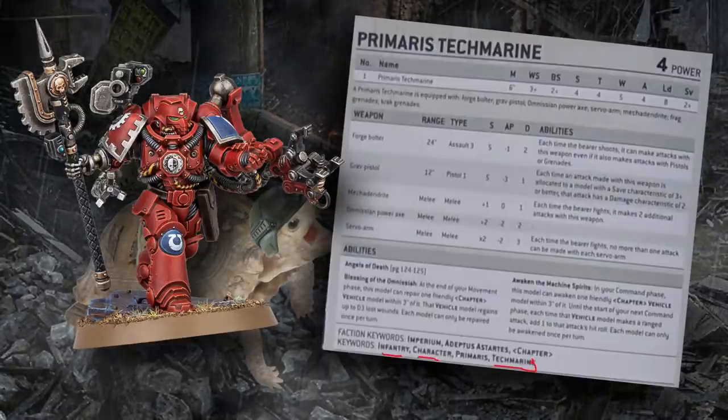He can be upgraded to a Master of the Forge, unlike the Primaris Apothecary who cannot be upgraded to Chief Apothecary for whatever reason. He also has the Primaris keyword, which unlocks a couple of very important stratagems — Gene Wroth being one of them, though you probably won't typically use it on a single character. The big one is Transhuman Physiology: if something big gets on this guy, because he's a unit below five models, you can burn one CP and Transhuman is active on him. He comes in at four power level and 80 points for this whole package, which is only 10 points more than an unupgraded standard Tech Marine — in my opinion, a bargain. You get the extra attack, a bunch of sweet wargear for free, and that sweet Forge Bolter.